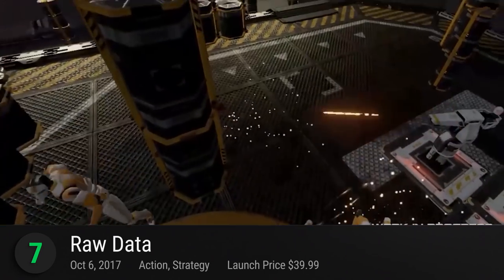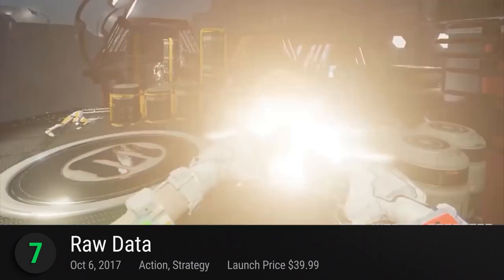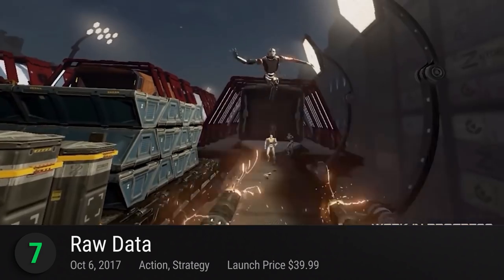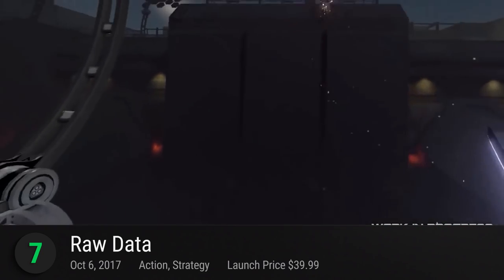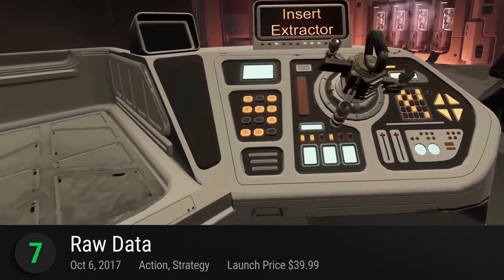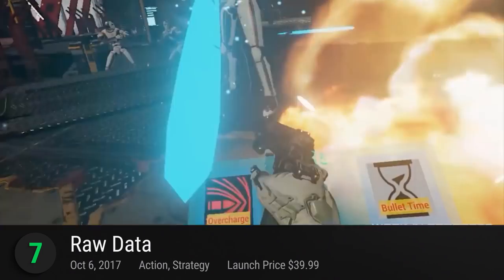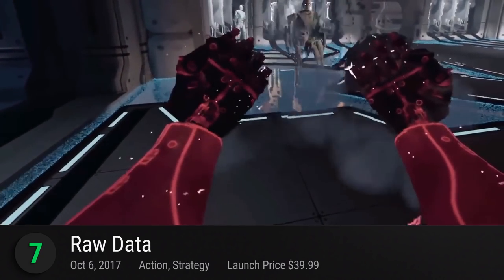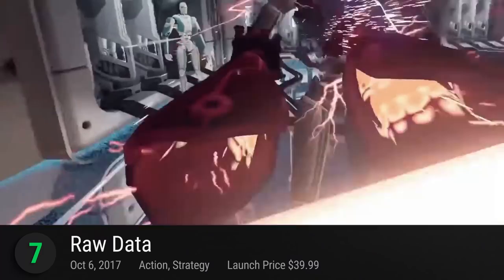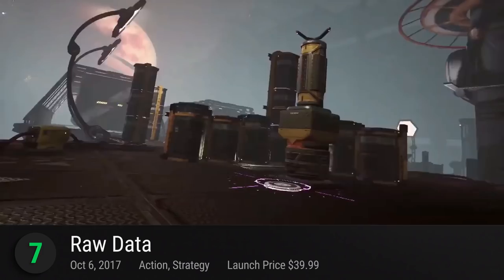Number 7: Raw Data. From the same studio that brought us Arizona Sunshine comes this gorgeously sci-fi shooter. Much like Sariento, Raw Data brings us to a robotic future. This time, you play as a hacker syndicate conspiring to bring down Eden Corp's sinister robot line. Infiltrate the corporate overlord's headquarters and uncover a narrative that opens you up to an extended episode of existentialism.